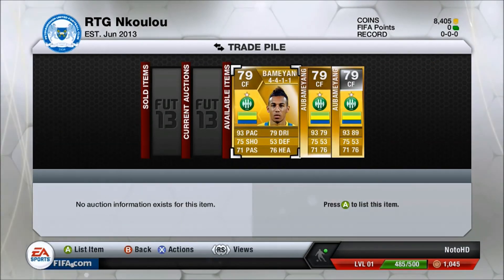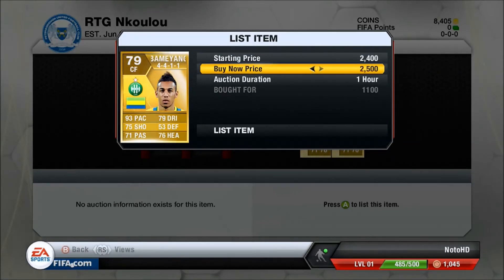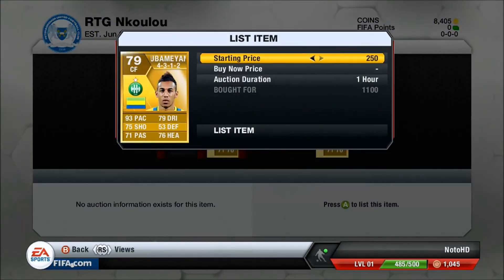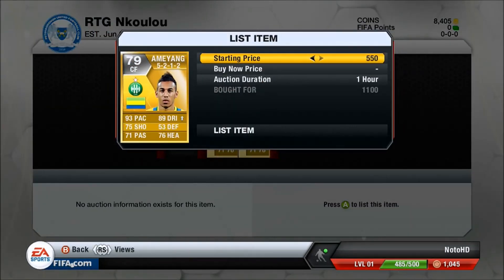We bought these Albamiangs for around $1.1k each in striker positions, then bought Striker to Centre Forward cards for 250 coins each. We're going to be selling the Albamiangs on for $2.5k and $2.4k, and the one with an attribute card on it will be selling for $2.6k.